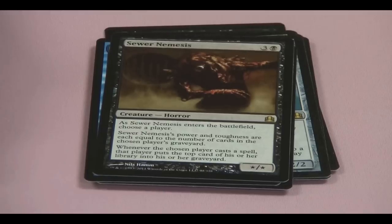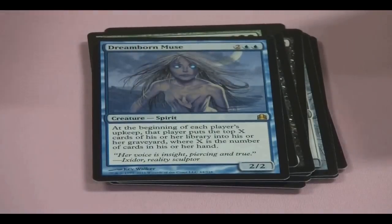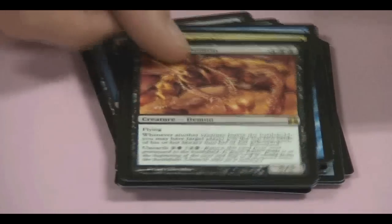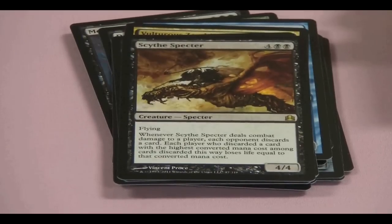Whenever a player casts a spell, that player puts the top card of their library into their graveyard. Gravedigger, Lhurgoyf — reprint. Dream Halls, Muse — reprint. Mortivore, Desecrator Hag, Mold Drifter, Acidic Slime, Vulturist Zombie, Dark Hatchling, Extractor Demon, Scythe Specter — another new card. When it deals damage to a player, each opponent discards a card; each player who discards a card with the highest converted mana cost loses life equal to that converted mana cost.